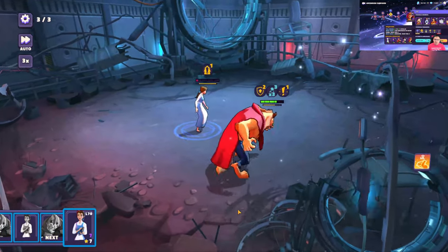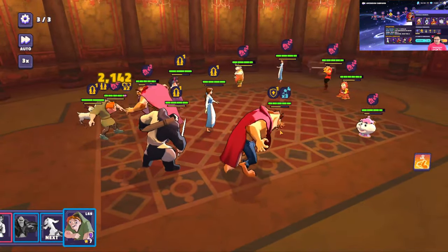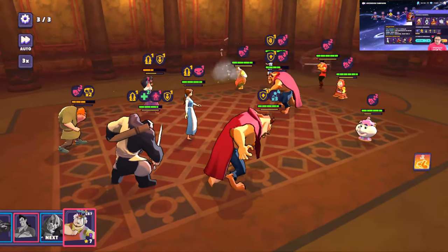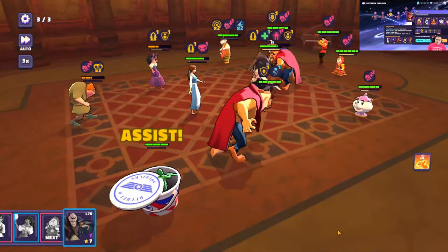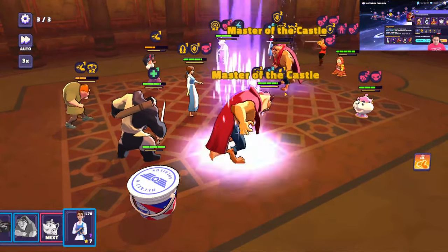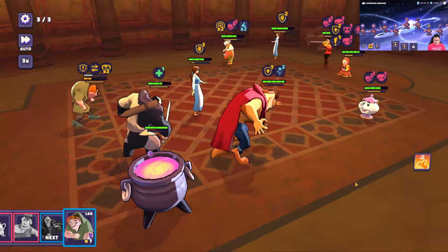Next is the Beauty and the Beast node, which is a fairly simple run. Once you get to the last stage, go after Beast first. After that, it's really a free for all. I would leave Mrs. Potts and Cogsworth for last, though Cogsworth will probably be taunting so you may have to deal with him anyway. Leave the other furniture characters for later — in general, this is probably the easiest out of the five.